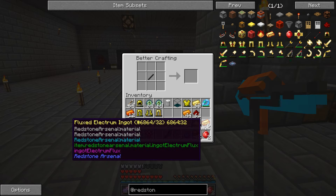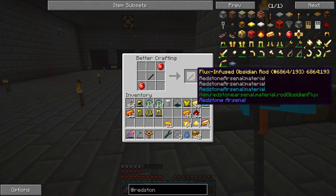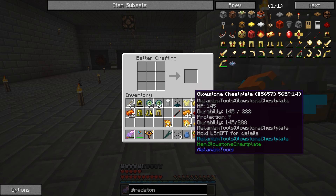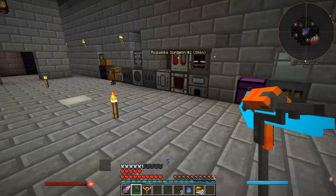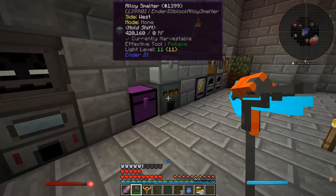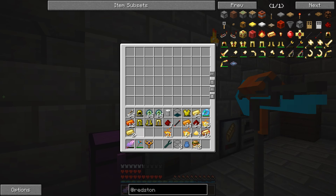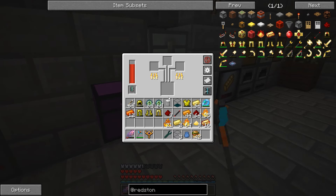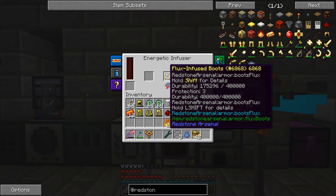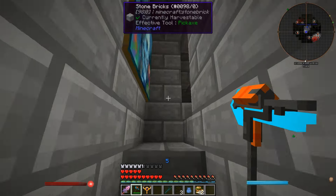Now I do need to make something else, and that is the flux infused obsidian rod. If you look at the recipe for the bow, I'm going to need one of those, and then I need some string — which I've got plenty of. So it basically just comes down to the tank filling up and this finishing up. I don't think I need any more than what we've already got, so I think we'll be fine. Hopefully that will allow this thing to get power a bit faster so it can fill up. Then I think we'll be good to go. Let's go make the bow real quick.